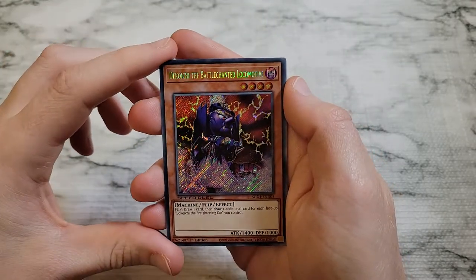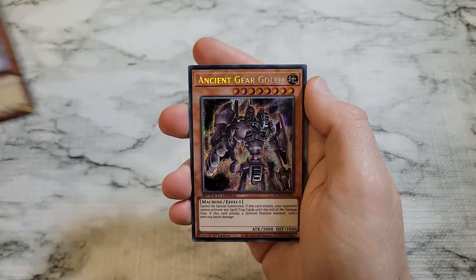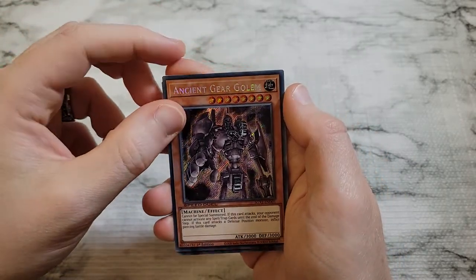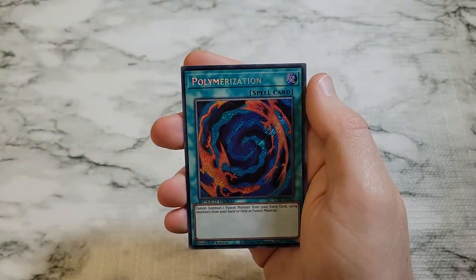Dekoichi the Battlechanted Locomotive — probably the second most sought after. Ancient Gear Golem, Volcanic Rocket, and Polymerization.